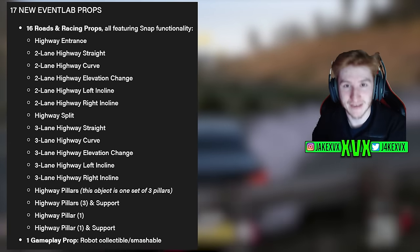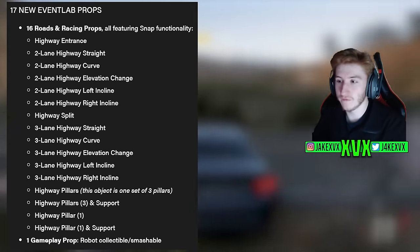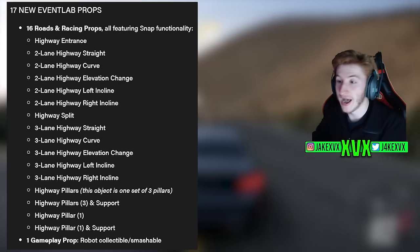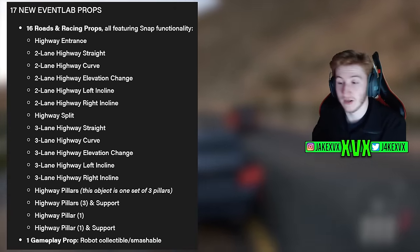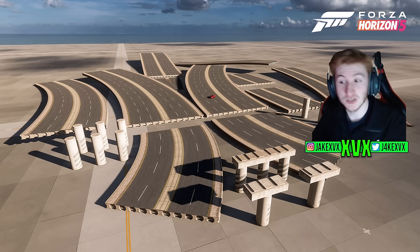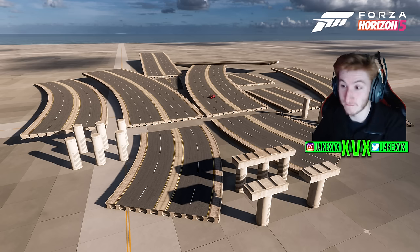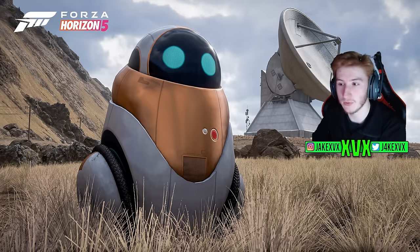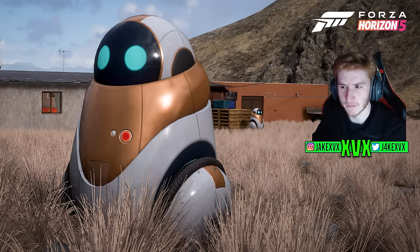For Event Lab props, as predicted they're giving us a very generous pack again, all focusing on road and racing props with snap functionality. We've got highway entrances, highway curves, and a lot of highway-related roads — which is really cool. I believe I have a picture displaying quite a lot of the new props on screen. It's time for people to start making their own highways in Event Lab, which is going to be awesome. We've also got a new gameplay prop — a robot collectible or robot smashable — which I presume is the collectible for this update.